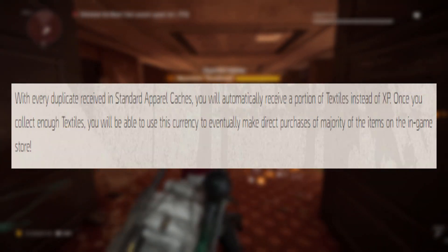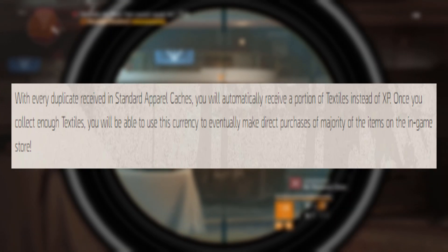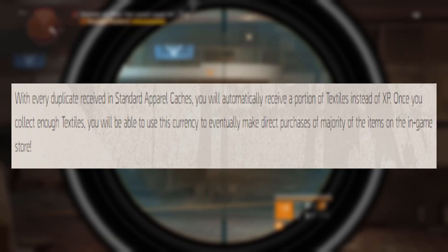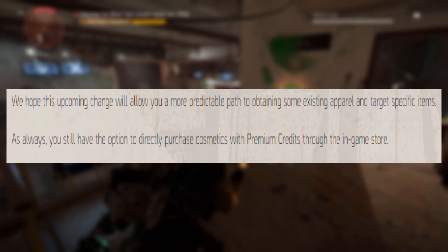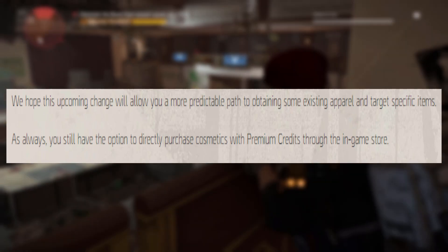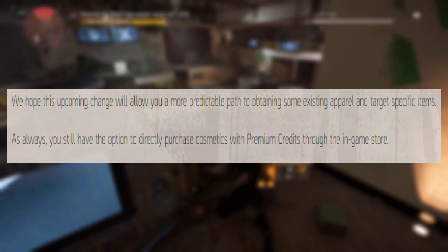With every duplicate received in the standard apparel caches, you will automatically receive a portion of textiles instead of XP. Once you collect enough textiles, you will be able to use this currency to eventually make direct purchases of the majority of items on the in-game store. We hope this upcoming change will allow you a more predictable path to obtaining some existing apparel and targeting specific items. You still have the option to directly purchase cosmetics with premium credits through the in-game store.